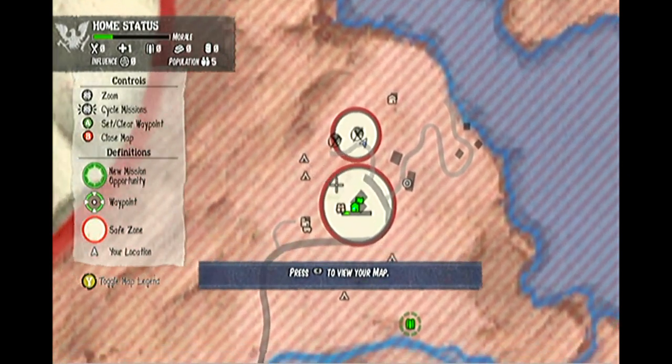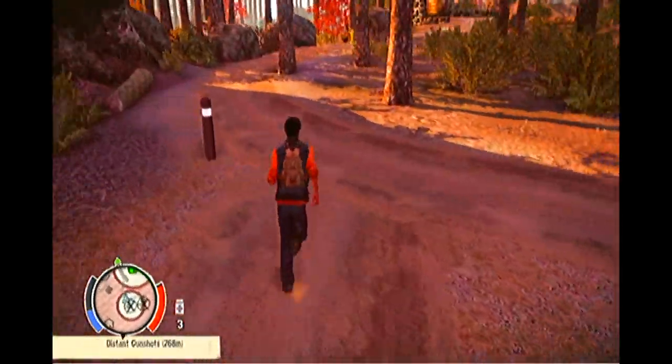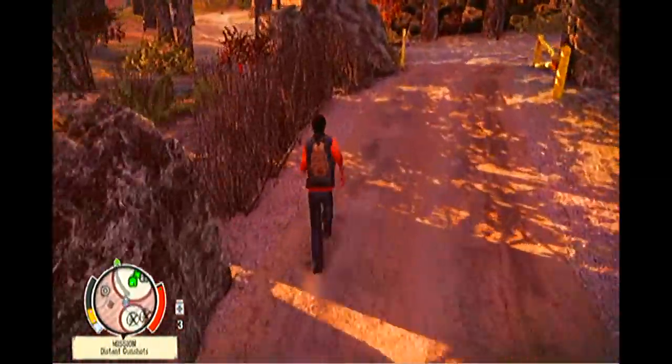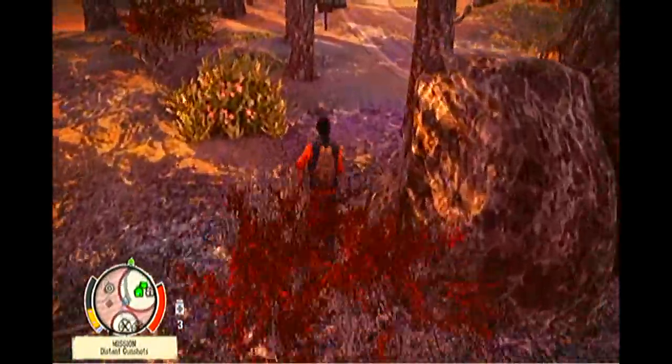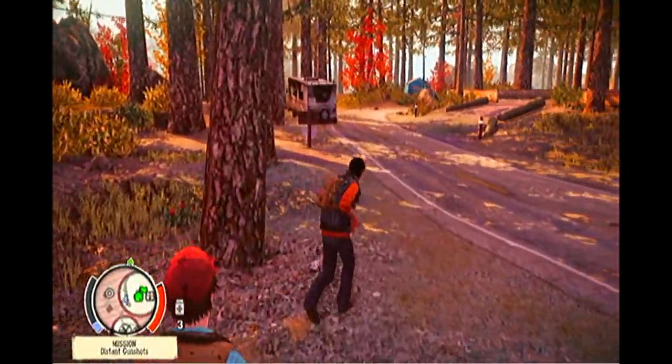We have more cabins and some campsites here, and we've just been told to go over to the distant gun shots. We're going to get Maya, then investigate the camp for items, fill both inventories with items for influence when we start the game, and then head to the main survivor area — the church.